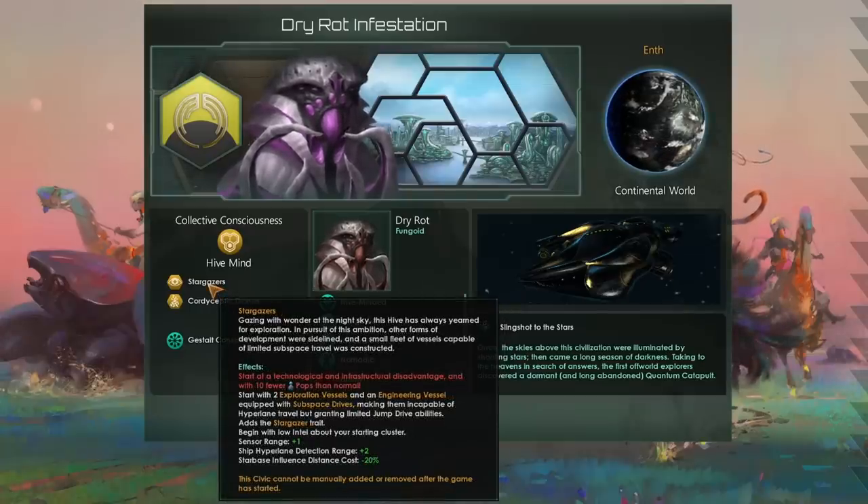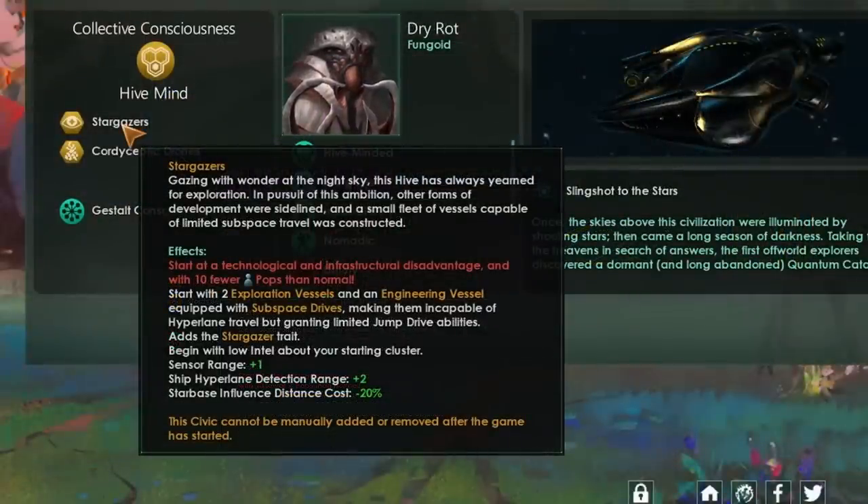First off, you will start with not one but two science ships — not called science ships but instead called exploration vessels. These are in many ways better because they're half the price. The same is true with engineering vessels as well. These ships now have subspace drives, which are basically like a form of jump drive with a smaller range; however, they cannot use regular hyperdrive travel at all. We'll also be getting the Stargazer trait, which is absolutely fantastic and absolutely free.